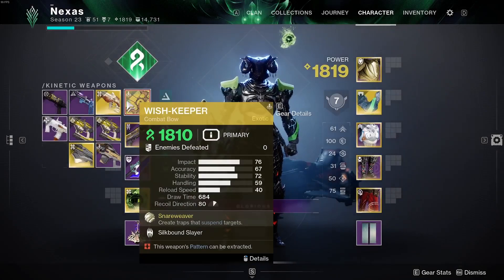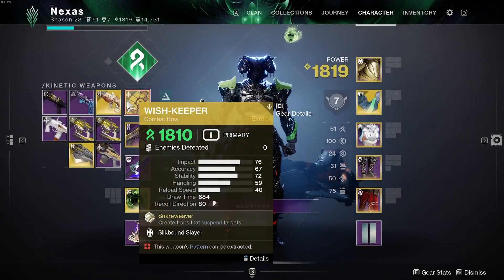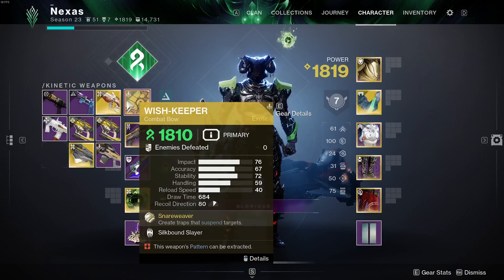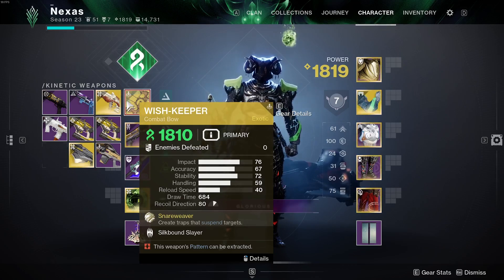This is the new combat bow called the Wish Keeper. It's actually tied into the story, so you have to have the Season of the Wish campaign going — you have to be caught up. This isn't like some random quest; it's built directly into the story, and I will say it's a pretty hard mission.